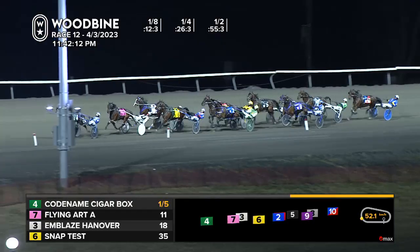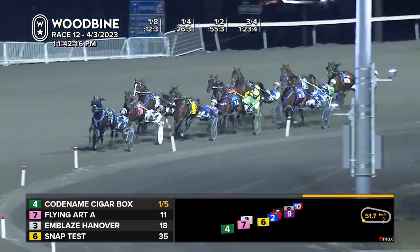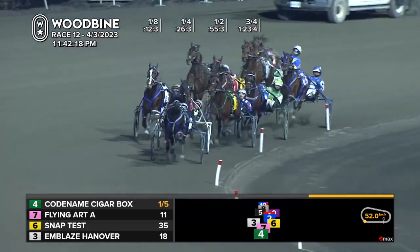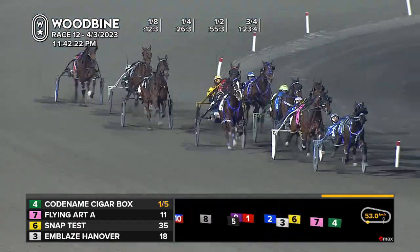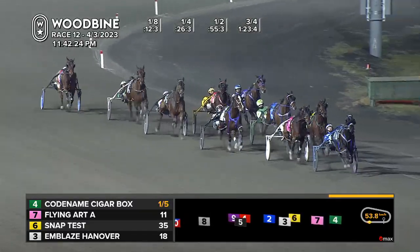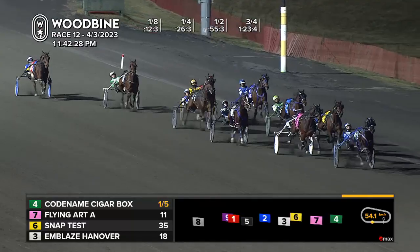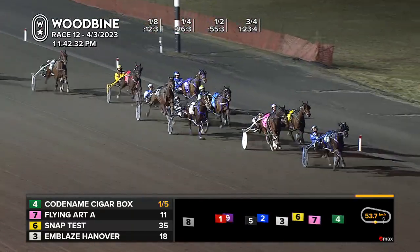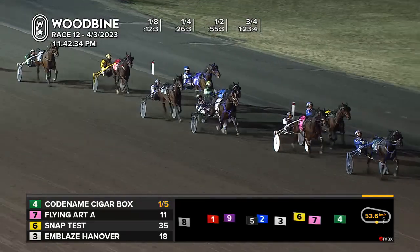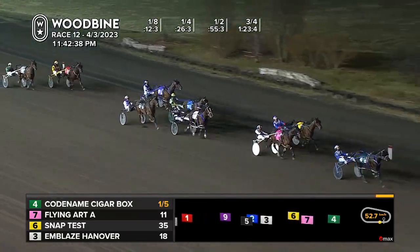Seventh overland comes Actor Hanover. Then towards the inside, Hervey Hanover. Major Hill winding up in the backfield. Trailer remains Island Special Major, three-quarters in 1-23-4, turning for home. And it's codenamed Cigarbox on a lead of two now. Flying Art is back into second, but fully extended. Scooting up the rail SnapTest. Here off cover comes Emblaze Hanover. In between GA Speed Sammy, it's Codenamed Cigarbox, the one to five favorite, he'll deliver in the finale.